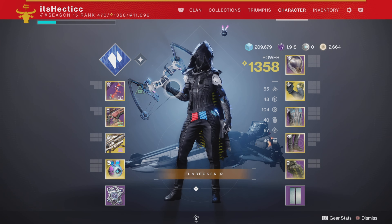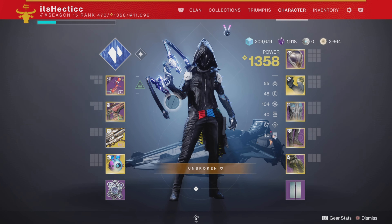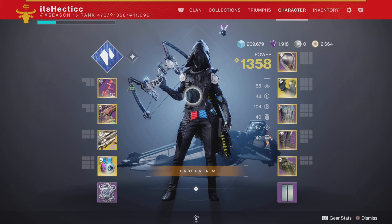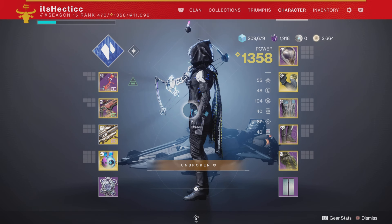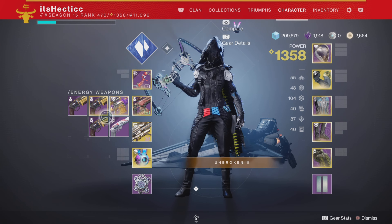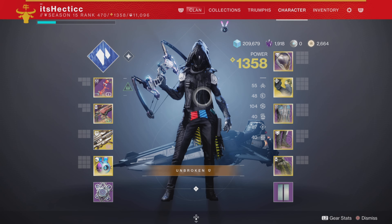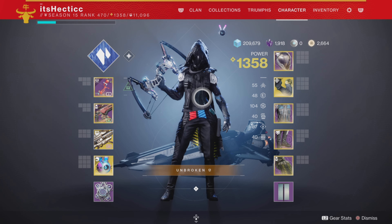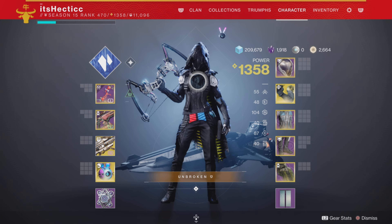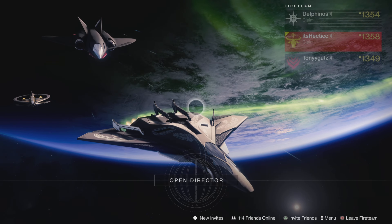So this is my meta PvE build. I think this personally works the best for ad clear and DPS, as Gjallarhorn is pretty decent in those activities. If you guys are going to try this build out, leave some feedback in the comments — if you think there's anything I can do to improve these videos or suggestions for future videos. In my opinion, this is 100% the best build. I've done about 3 GMs in about 30 minutes, taking about 10 minutes each — pretty quick and easy. Like and have a great day. Peace, thanks for watching.